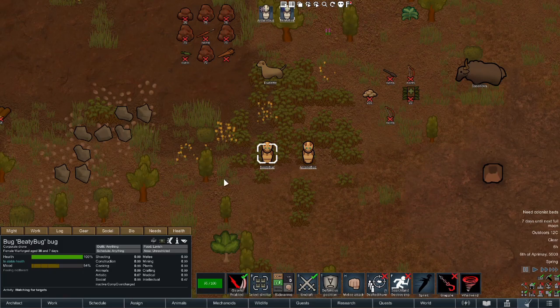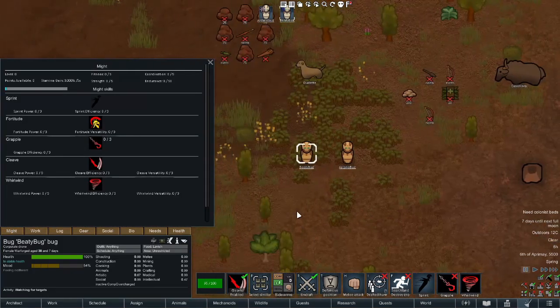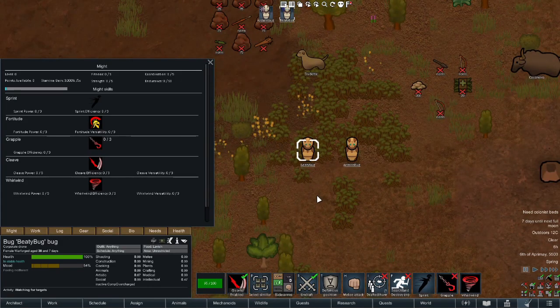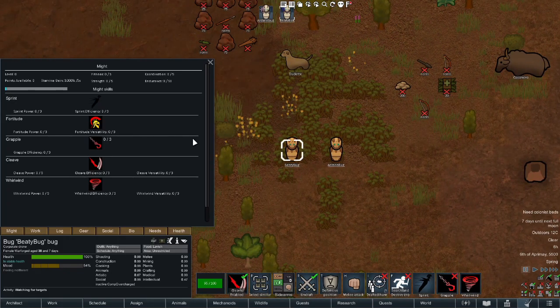Aside from mages there are might classes — your fighty lads. This would be your gladiators and your rogues and so on. These guys generate stamina, which comes back much faster but is much more instantaneous generally speaking. These are your special techniques such as grapple, whirlwind, and cleave.